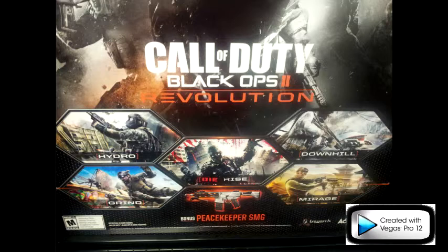One of the four maps is Hydro, second is Downhill, third is Grind, fourth is Mirage, and then in the middle you'll see Die Rise. At first it looked like Dries but it looks a little different.